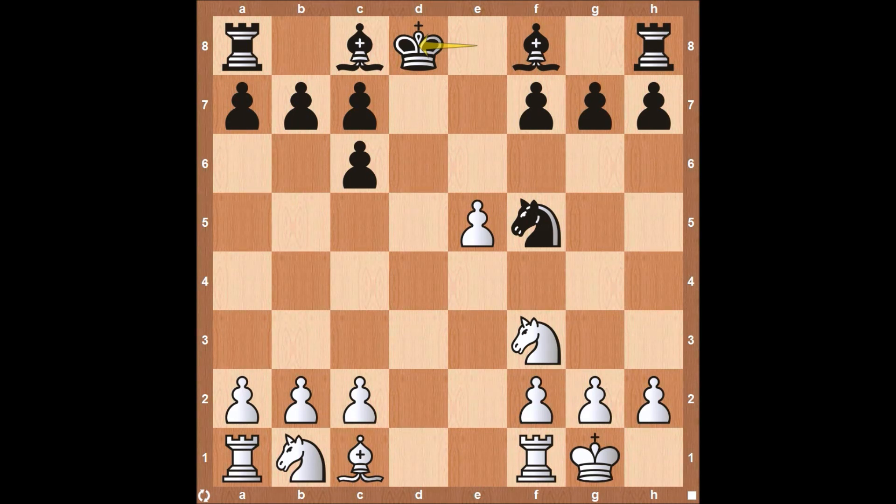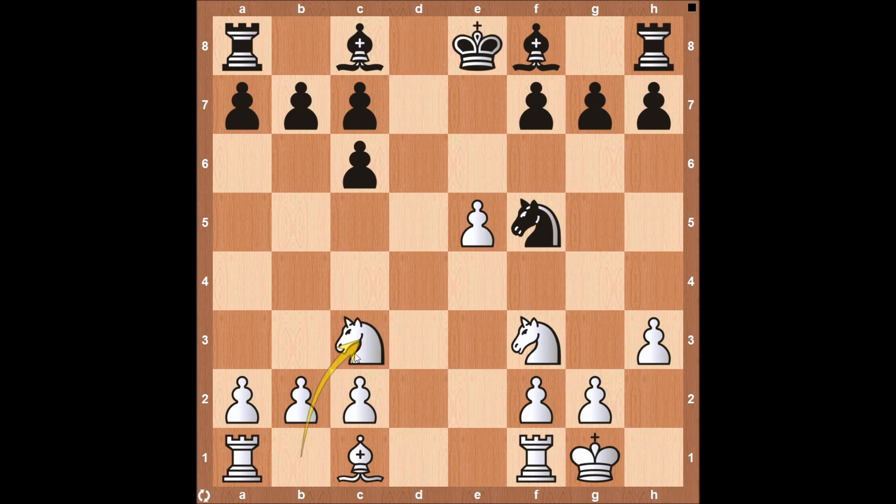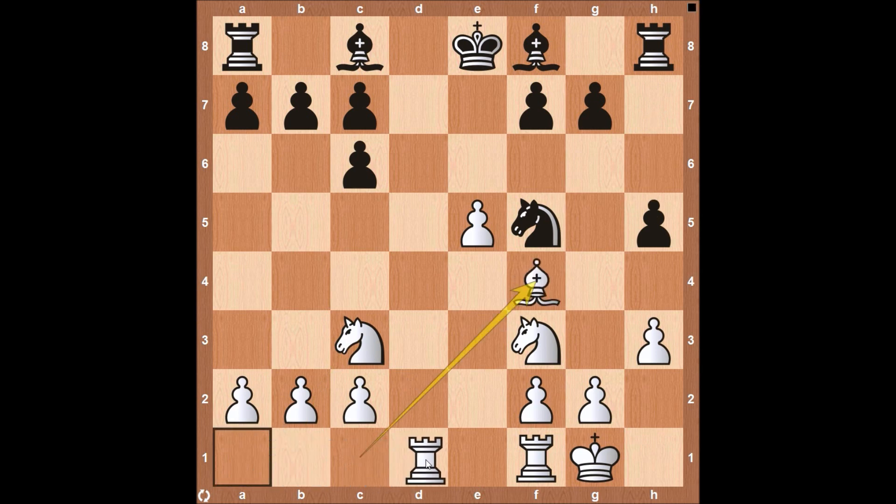Both sides continue — MVL plays H3, then King to E8. Both sides starting to get more pieces involved in the game. Knight to C6, pawn down to H5, Bishop to F4, opening up the door for the Rook to swing over into the center of the board and also protecting the pawn here on E5.